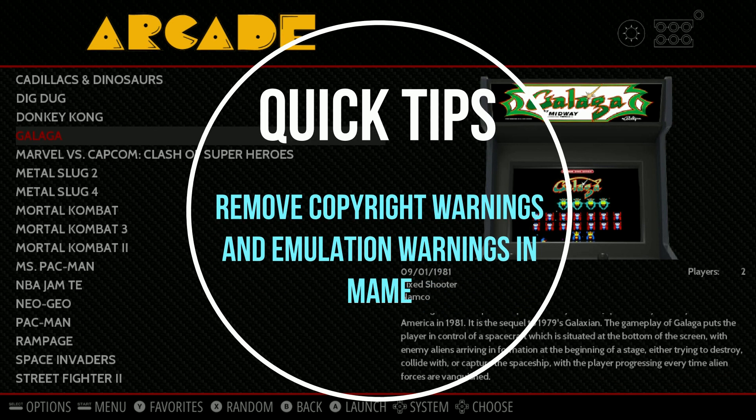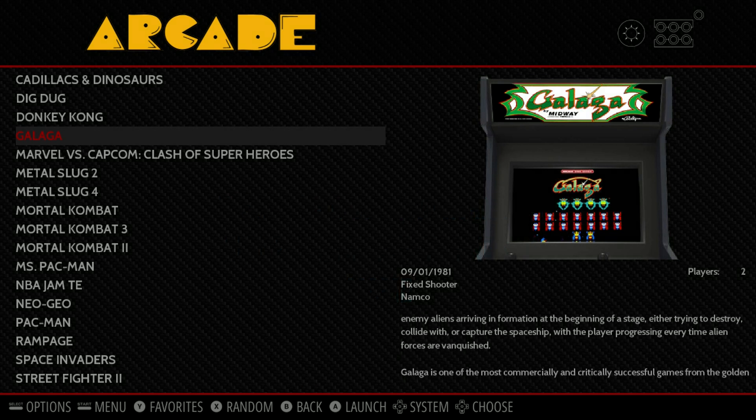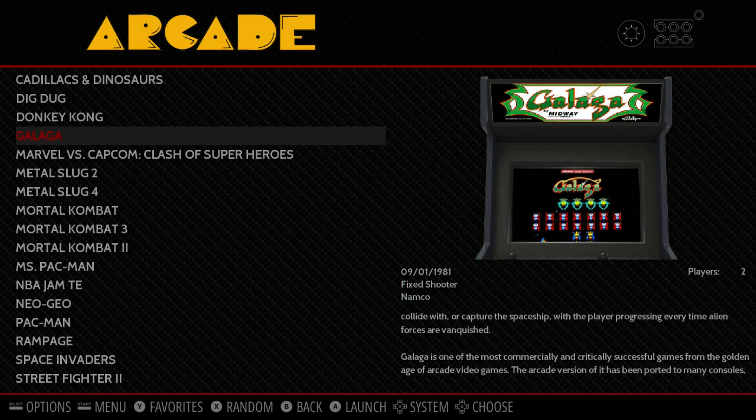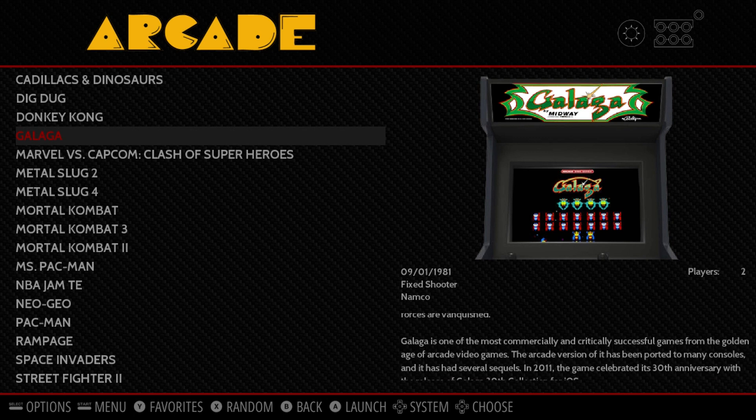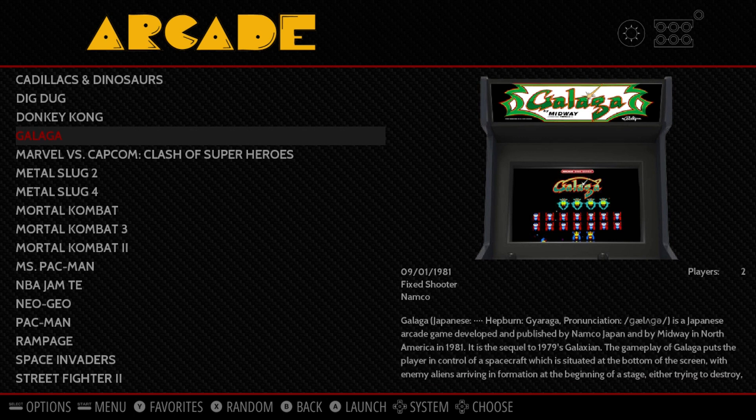Quick tip from the Rexor Show. This is a tip on how to get rid of those copyright errors or emulation errors that pop up when running MAME emulation right before the game launches. In this example, I'm going to use Galaga on MAME 2003 Plus.